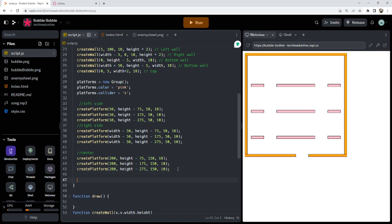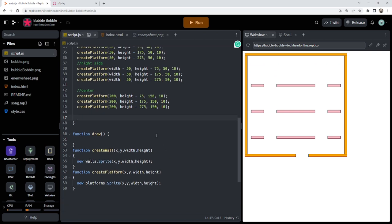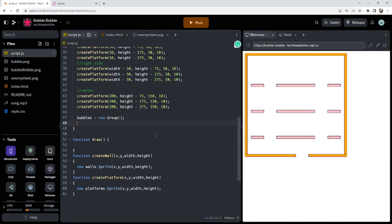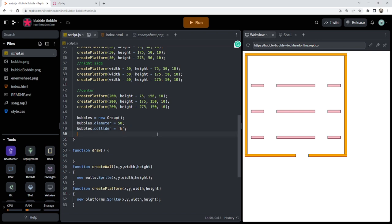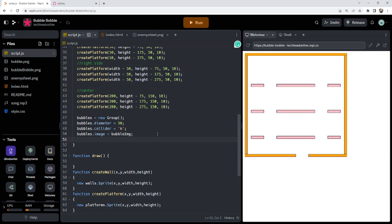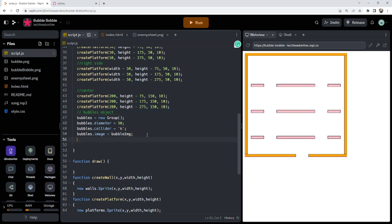You might want to pause to catch up, but I'm going to move on. Now we need an object for our bubbles — bubbles equals a new group. We're going to spawn multiple bubbles, so using a group means we can check if we're colliding with the whole group rather than individual sprites. Then bubbles.collider equals kinematic because we don't want you to be able to knock a bubble out of the way. bubbles.image equals our bubble image — that's the bubble sorted.